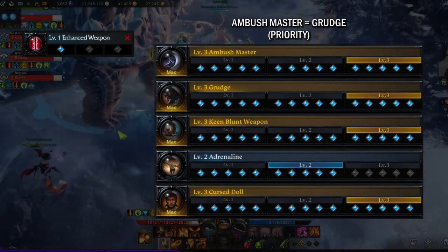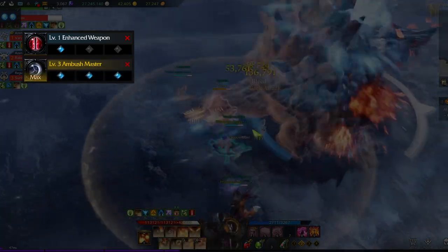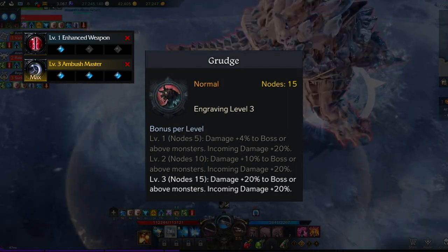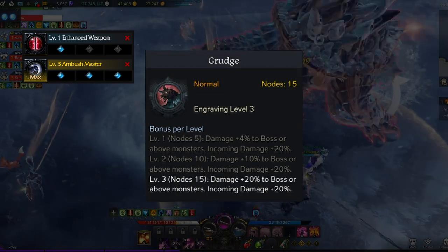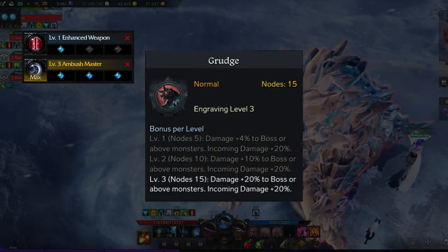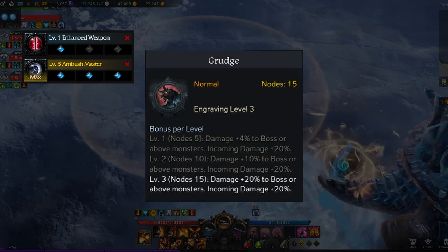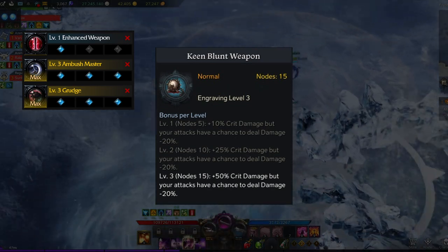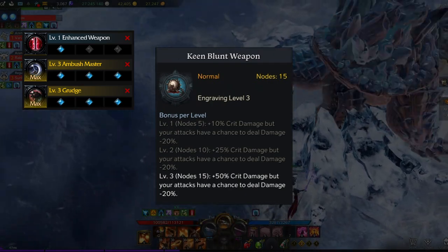Ambush Master increases your back-attack damage by 25%, complementing Deadeye's back-attack kit very well. Grudge increases your overall damage by 20% to bosses while increasing damage taken by 20% — one of the best damage engravings in the game despite the punishing negative effect. Since Deadeye is squishy and should be avoiding all attacks anyway, the negative effect in theory should not affect you, though it will still be punishing if you're new to a raid. I'll still recommend running this engraving regardless, as it's a universal engraving that pretty much every DPS class runs at some point. Keen Blunt Weapon increases your crit damage by 50% but your attacks have a chance to deal 20% reduced damage — think of it as a simple damage increase dependent on your base crit rate and crit damage.